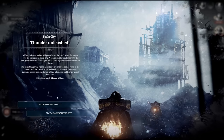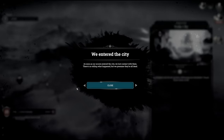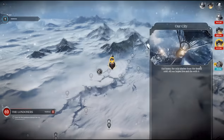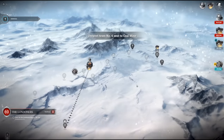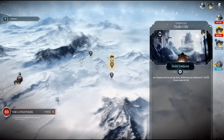Before opting to explore Tesla City, make sure the scouts have dropped any resources back at the city — then you can just send them off like the sacrificial lambs they are. Just think of those sweet, sweet steam cores. Where you build your second outpost depends on which resources you're struggling with. Personally I'd always go with coal, because any stockpiling you can do early on is only going to help come the big freeze. Either way, outposts are very important.